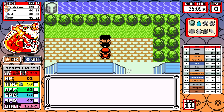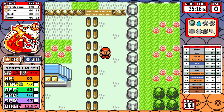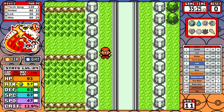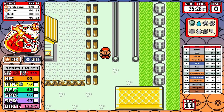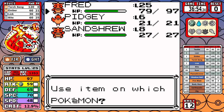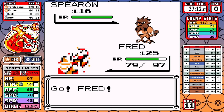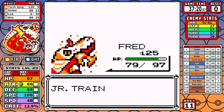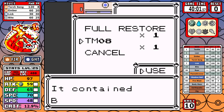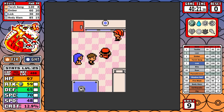Skeledirge's TM movepool is a little sparse — it learns Mimic and Reflect which we won't use. I put Dig on there but ended up not using it. Skeledirge is just really strong and you don't have to wait long for Earthquake; physical moves aren't that useful when you have Torch Song. The key to this run is replenishing Torch Song without visiting a Pokémon Center — I constantly looked for new ways to do that. On board the SS Anne I pick up Body Slam.